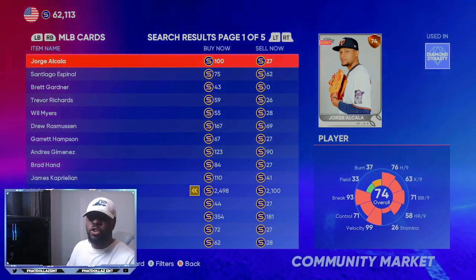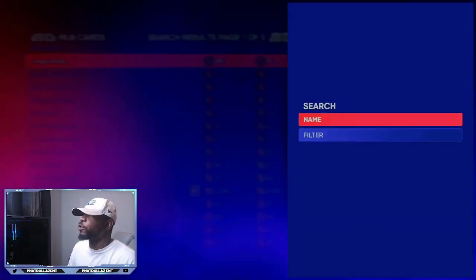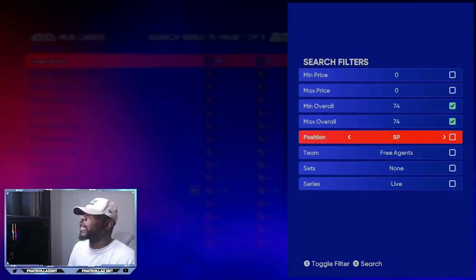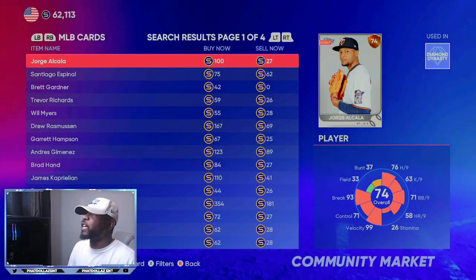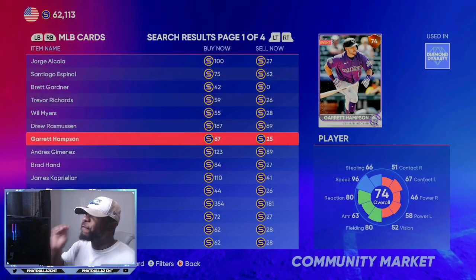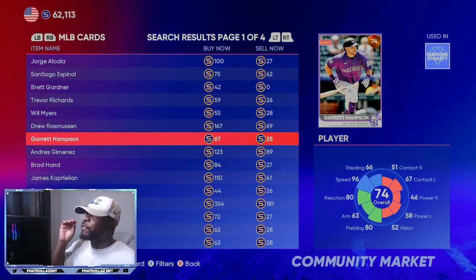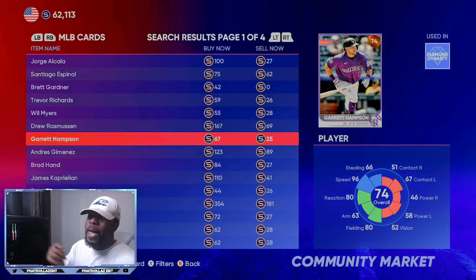The first thing you're going to want to do is go to 74 overalls in your filter. Come down here to filter, do 74 overalls, live series, and then search. You want to put in as many 25-stub orders as possible. It's going to take six of these cards to make one pack.